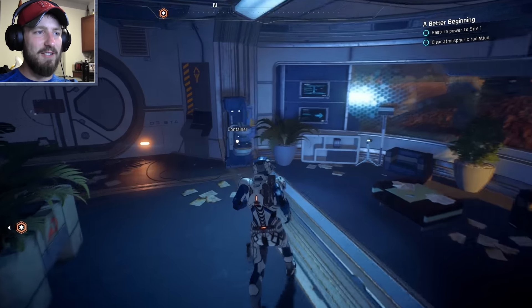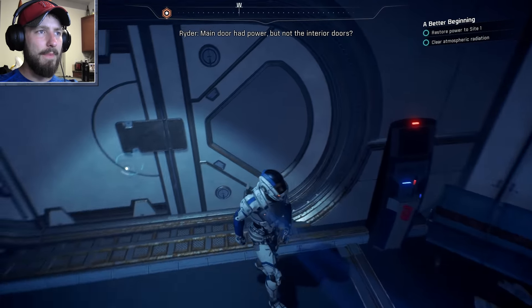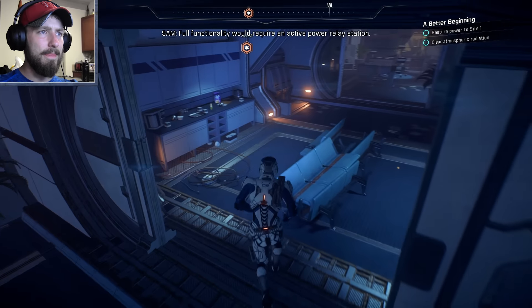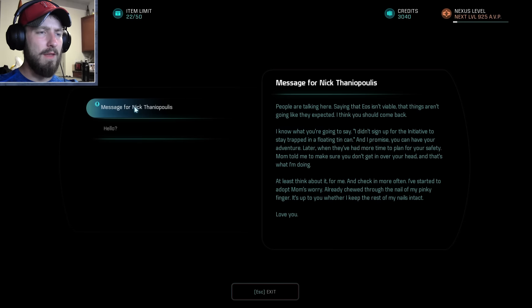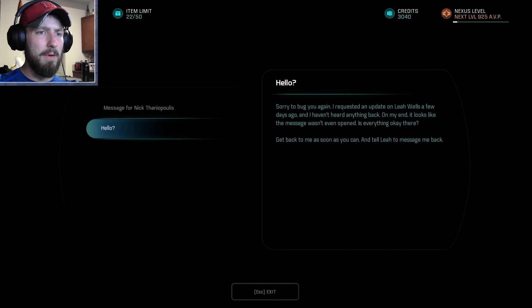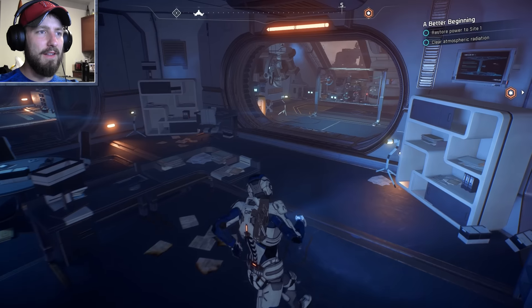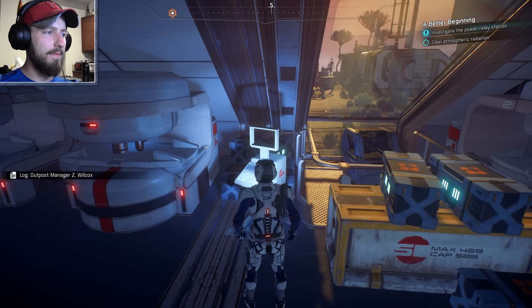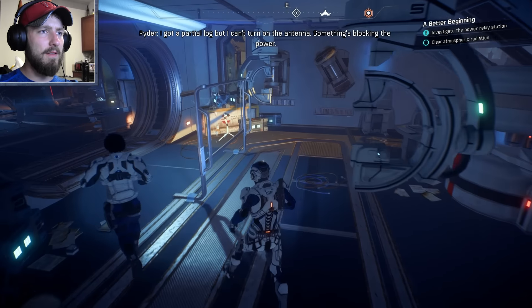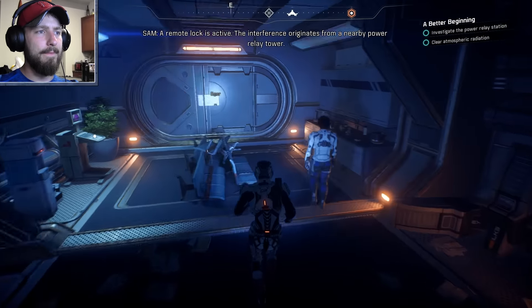Restore power to site one — clear. Nano crystal something that I just picked up. Main door had power, but not the interior doors. Full functionality would require an active power relay station. What in the world happened? Out of power too. EOS isn't viable — things are going to be expected. The logs might tell us what's up with the power relay. I got a partial log but I can't turn on the antenna — something's blocking the power. A remote lock is active, and the interference originates from a nearby power relay tower.